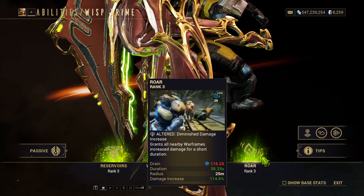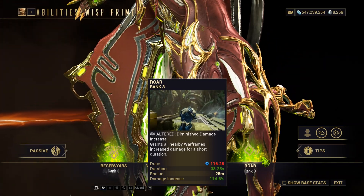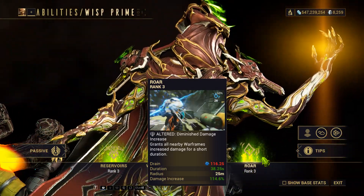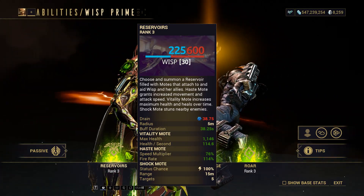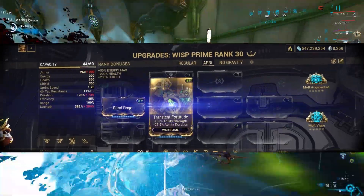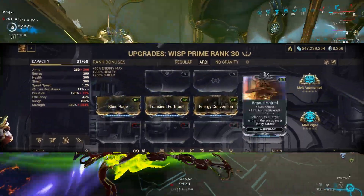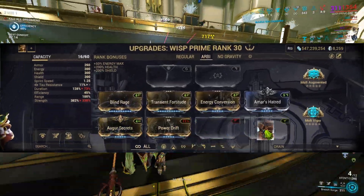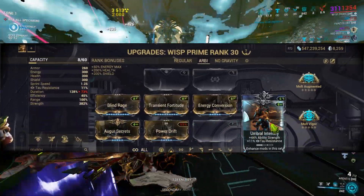Now let's talk about the Wisp Arbitration build. I chose to replace her 4th ability with Roar via Helminth, to enhance my squad's firepower significantly. In arbitrations, the focus is on maximizing the power of her Haste motes. Modding Blind Rage, Transient Fortitude, Energy Conversion, Amar's Hatred, Augur Secrets, Power Drift, and Umbra Intensify will help you achieve this.